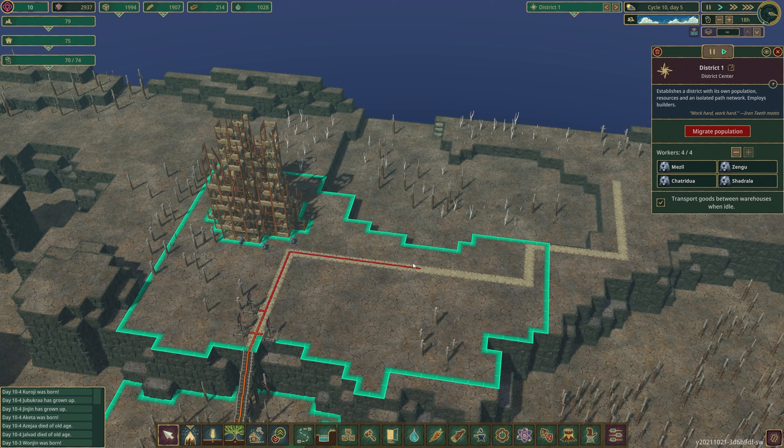If you have a gathering post right at the very end of the line where it's still connected, beavers will still man it as a job and will go further past it to the maximum range of whatever building they're utilizing at the time.